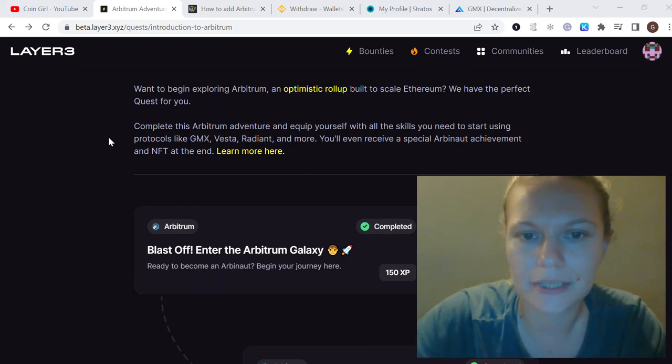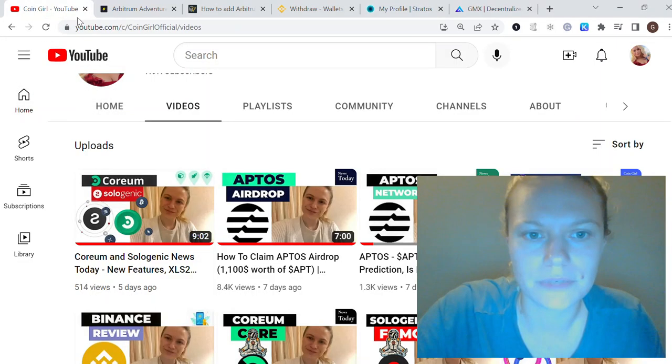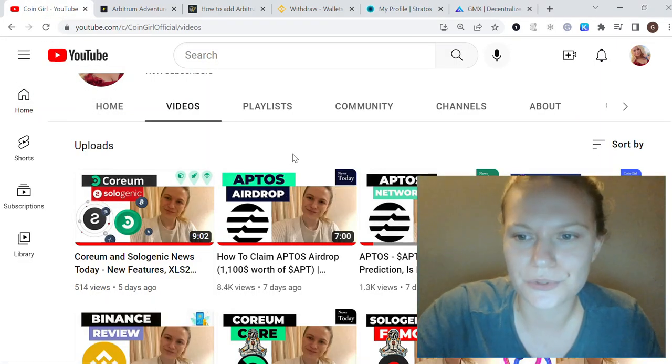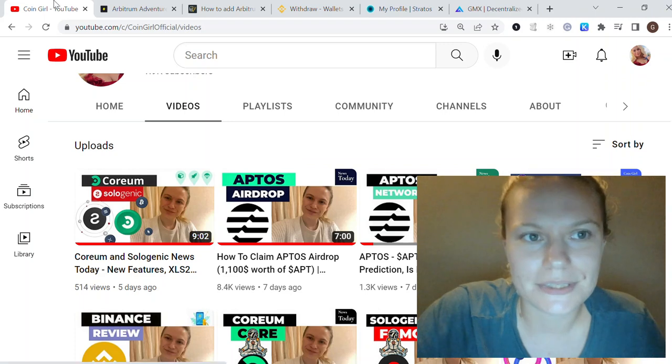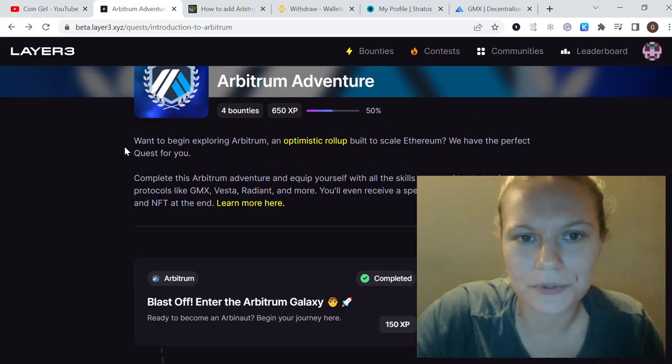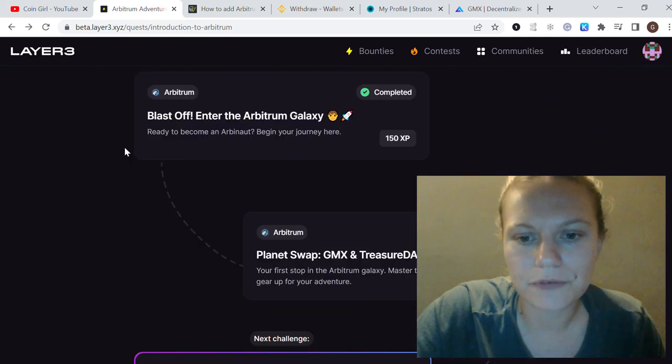It is worth doing in my opinion because Arbitrum is the most promising Layer 2 solution for scaling Ethereum, like Polygon, Optimism, and others. It could potentially be an airdrop that even outperforms Aptos, and for those of you who claimed the Aptos NFT with me, I think it's definitely worth following these steps with big projects like Arbitrum.